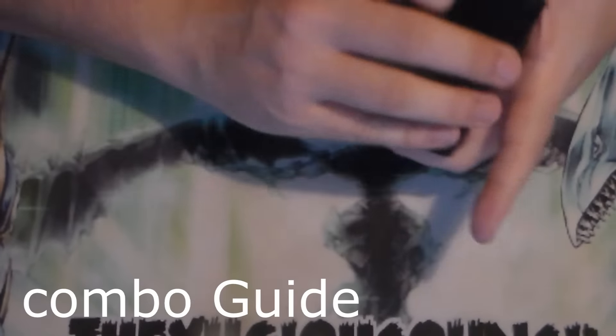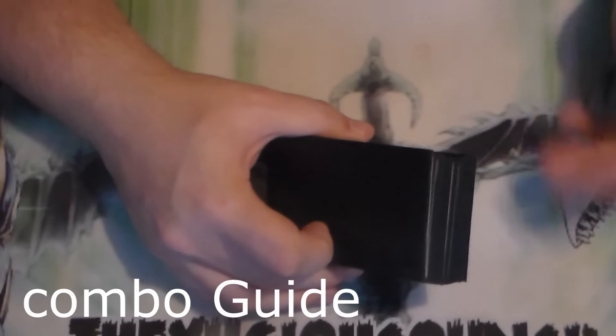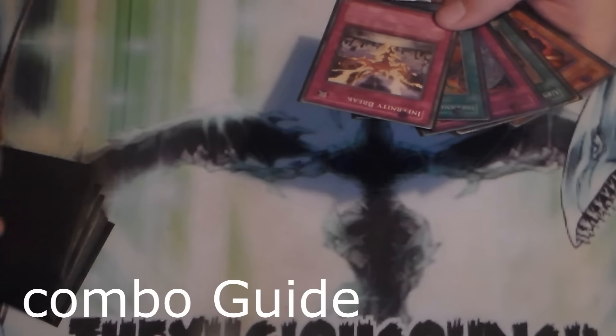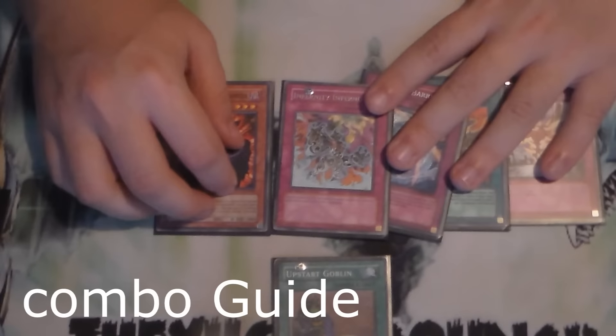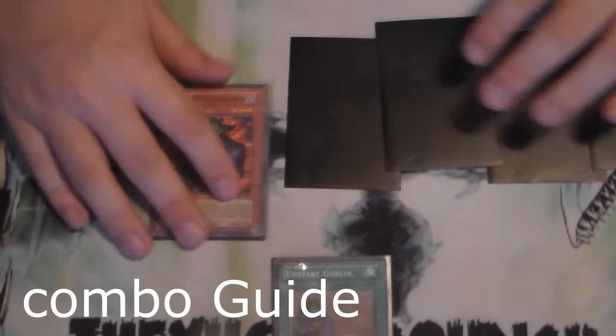For future combo guides — if I don't own a deck, like if you want me to do a Cosmo combo guide — then pretty much what will happen is I'll do it on Dev Pro off the main camera, but still live like I'm doing now, so you guys can actually see the hands. It won't be the exact same thing but just to show you what's in my hand. This hand is actually pretty good. So you play Upstart, go for the one, and you get exactly what you needed.